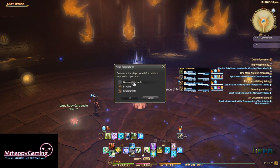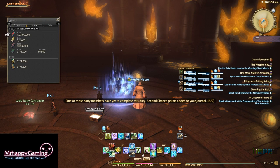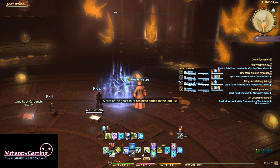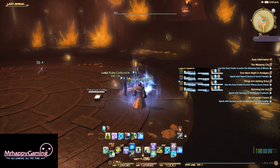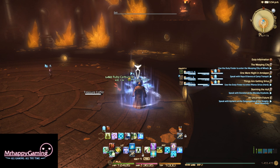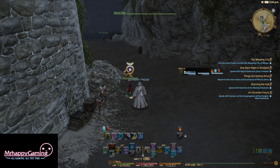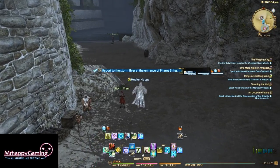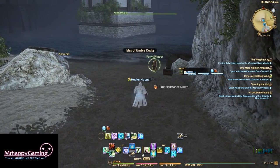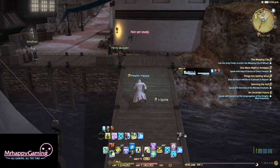We got the 50 bonus Allagan Tomestones of Lore. So we're looking good — we almost have exactly what we need. Definitely giving it to the tank there. Didn't really get much in the way of accessories. And I am absolutely waiting on the Black Mage to exit the cutscene so he has a chance to give a commendation away. I got one commendation. I'm going to go hand in the Things Are Getting Serious quest — I think I just go hand this in to Diamanda.